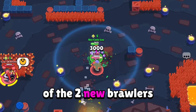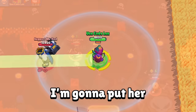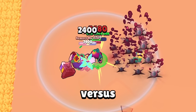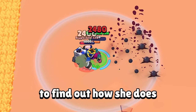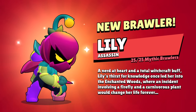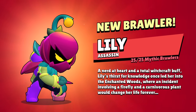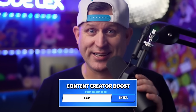Lily is the first brawler of the two new brawlers coming into this next season of Brawl Stars. Today I'm going to put her 1v1 versus every other brawler in Brawl Stars to find out how she does and more importantly show you how you should be playing her. You'll be able to switch to her on the star road when she is released, or pick her up a week early with an in-app purchase — and if you do, I'd appreciate you using code Lex.